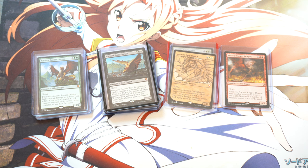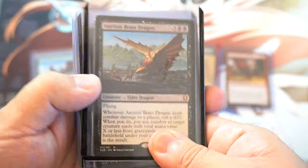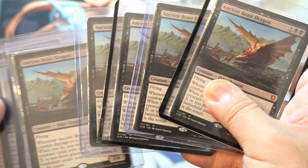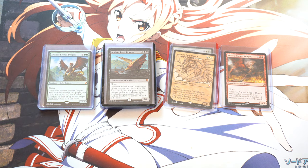Looking at the dragons — I would assume the chance of pulling one dragon is similar to pulling any other. I pulled two full playsets of Ancient Brass Dragon before I pulled even one Copper Dragon. What are the odds of that when there are five dragons? I have enough of a sample size, opened on YouTube, to realize something is terribly wrong here in terms of what I'm pulling.